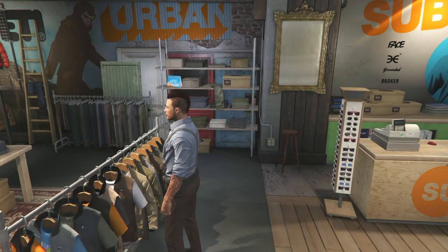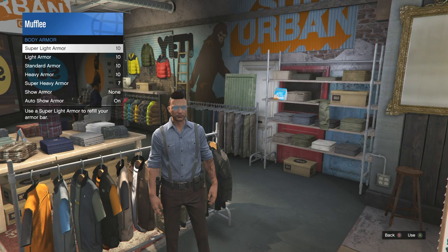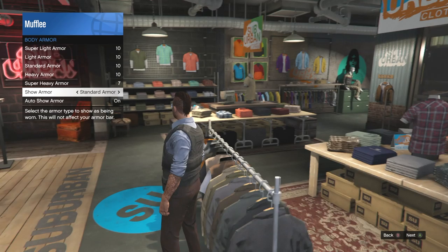The nice part about this glitch is that you are able to change everything except for the shirt. If you change the shirt, the belt or vest will go away. That means you can change the pants, shoes, gloves, hat, helmet, mask — everything except the shirt itself.